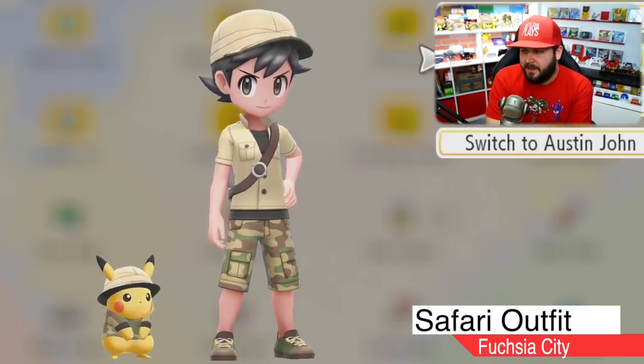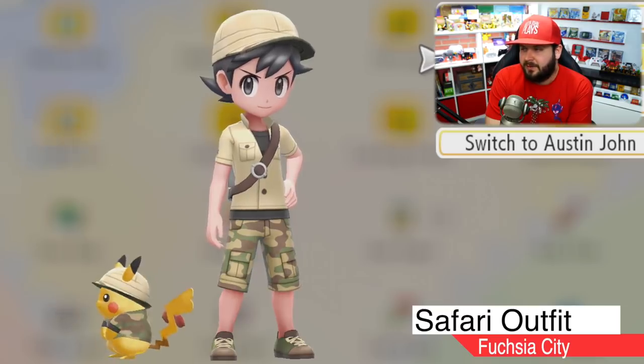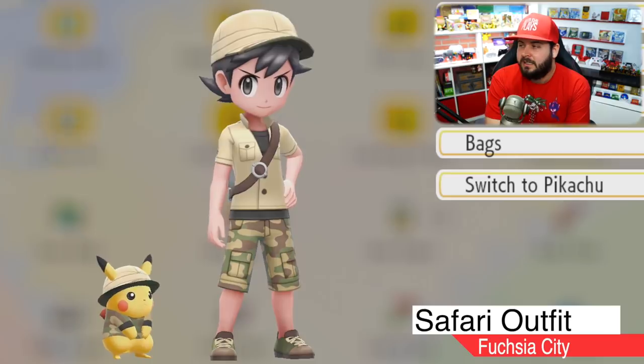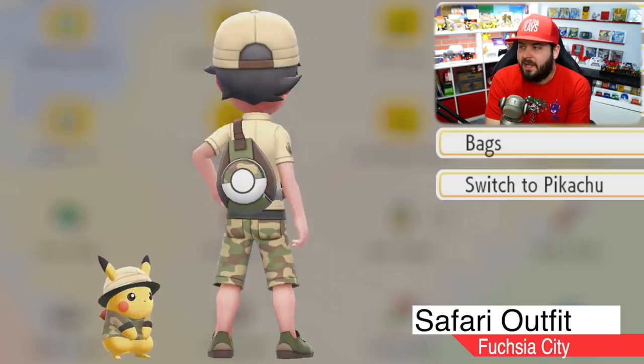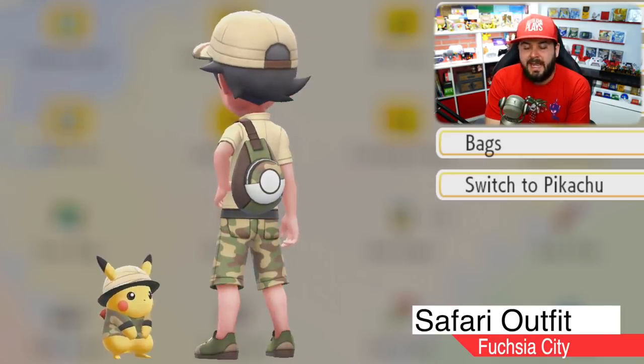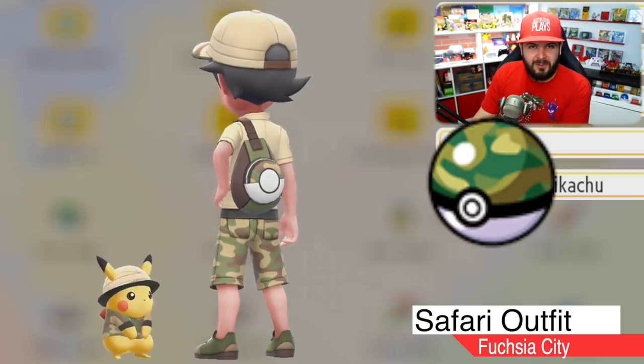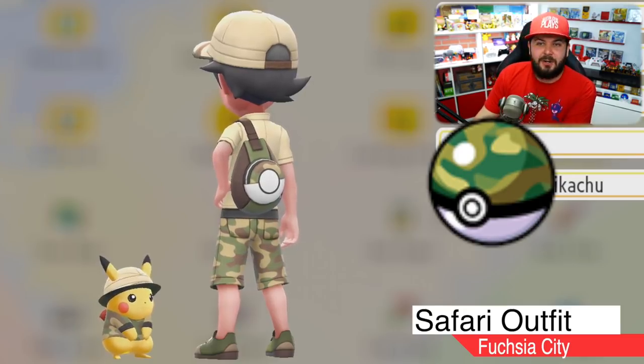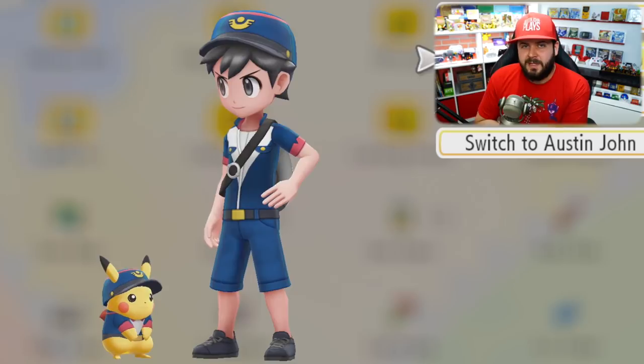Another one of my favorite outfits is the safari outfit that you get from the warden when learning about the secret ability Strength. It sports a khaki colored button-up as well as cap, camo shorts, and shoes. The backpack also sports a camo style color. That's what a safari ball looks like — you have that camo color on top and white on the bottom. A nice callback to the old games.